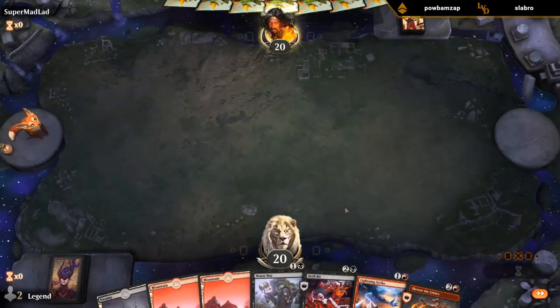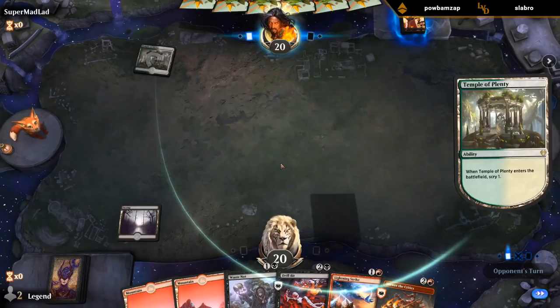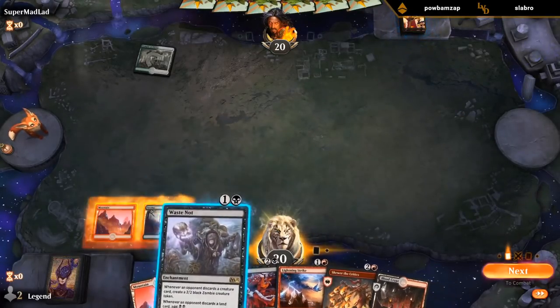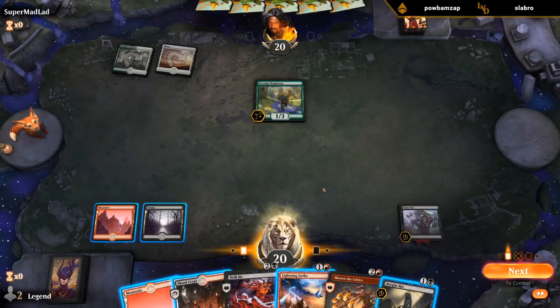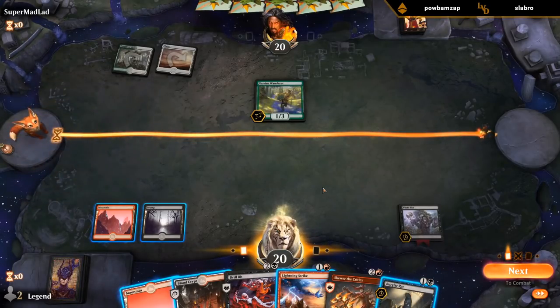Alright, I guess I'll keep. Turn two Waste Not, turn three I can go burn spell plus Drill Bit maybe. This could be an Enchantments Sigil of the Empty Throne deck. Decision time — best case scenario: I play Burglar Rat, they discard the lands, and then I can either Drill Bit or Lightning Strike. Given that they have a Nessian Wanderer in play, they're somewhat likely to discard the lands. I think I try it.